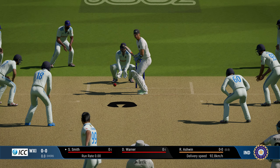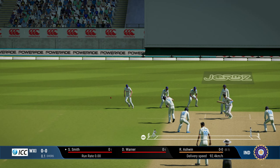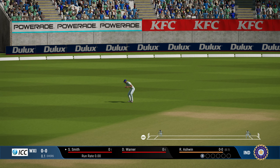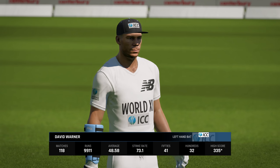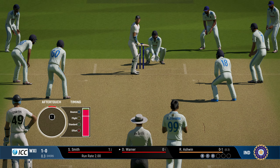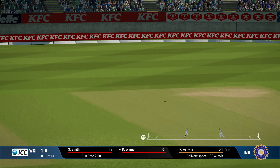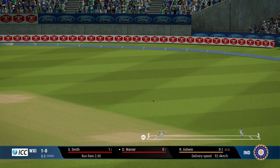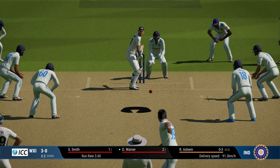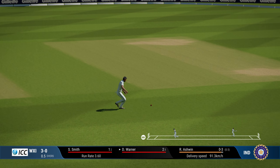Ashwin to World XI openers Steve Smith and David Warner. It's a flat surface, light cracks, nothing much in it for the spinners. We are playing in Eden Park, New Zealand — not much assistance for the spinners. We are going with the hardest difficulty in the game, default, no custom settings. Ashwin, Jadeja, and Kuldeep are our spin attack. We will also use some part-timers if needed.